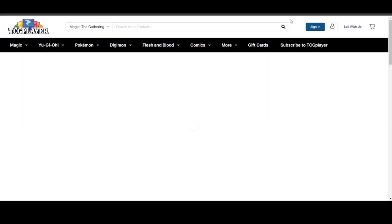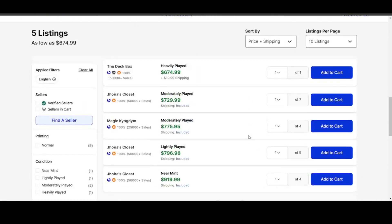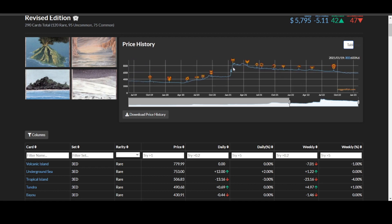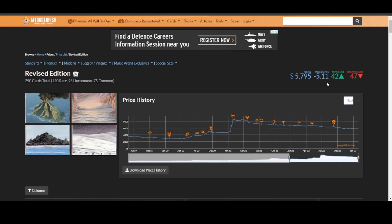Volcanic Island, the last one on this list. TCGPlayer is showing $674 for a heavily played copy, with a bit of a dump in the last couple of weeks straight down. You're not going to find a lightly played for less than $796.98 — still on the higher end. The complete Revised market is sitting at $5,795 to buy an entire collection, with dual lands holding most of the value. You can see the spikes from 2020 and 2021 and then the slow drop-off as people sell into 2023. It's a bit of a mix: Underground Sea and Tundra moving up by $12, Tropical Island and Wheel of Fortune moving down — so overall a negative $5 change. Pretty stable.